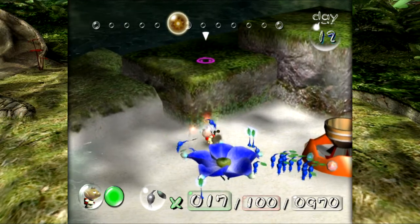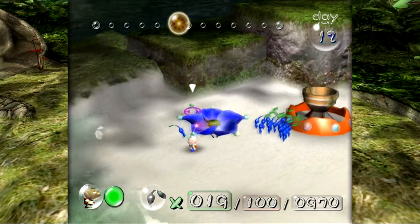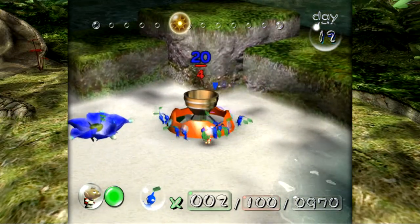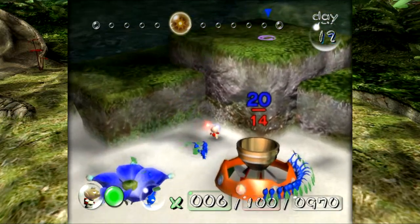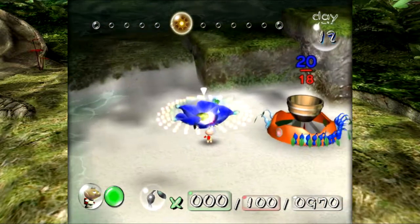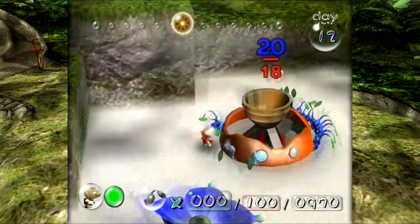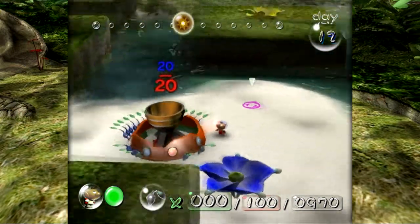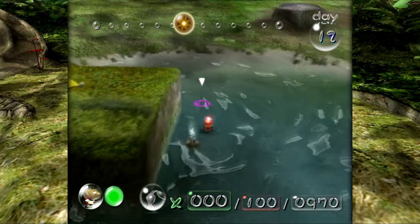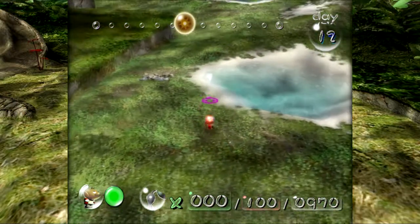With that, we should have 20 blue Pikmin. That one is stuck on the candy pop bud — come on, guys! So weird — it was stuck inside the candy pop bud for a bit. Now that we've done that and they are on their way, they're only leaf Pikmin so they are going to be moving very slowly, but they are moving and we have half a day, so I'm not too worried.